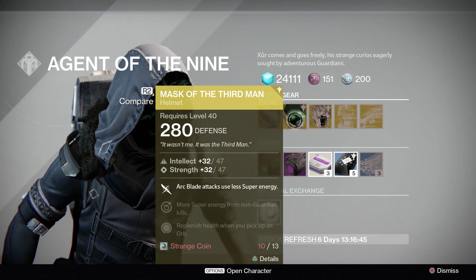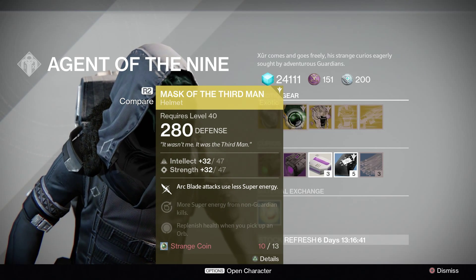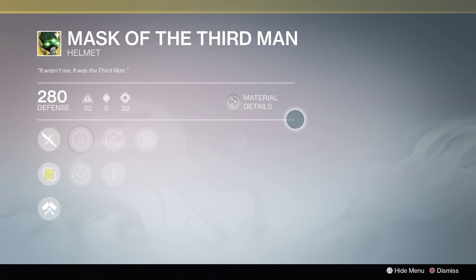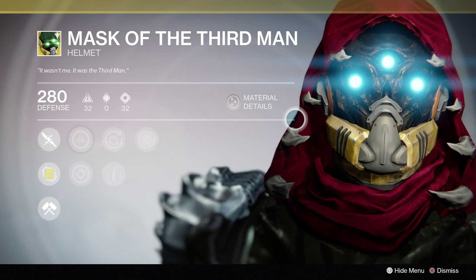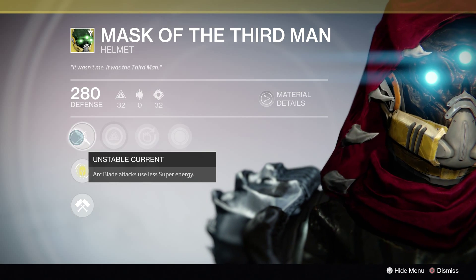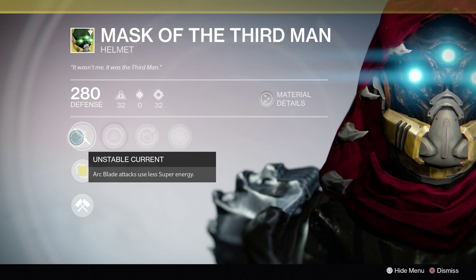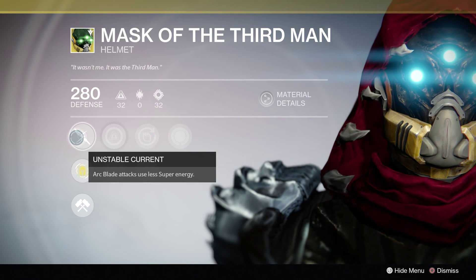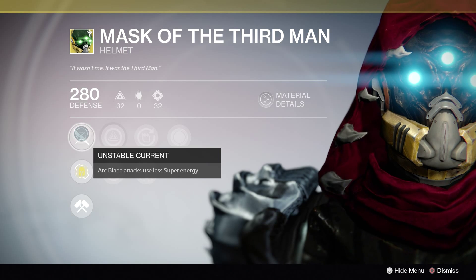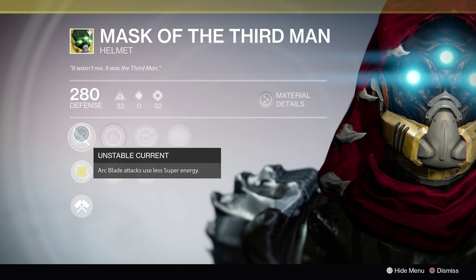Hunters — something that's probably becoming a little bit more redundant nowadays — but we have the Mask of the Third Man for all of you wonderful Blade Dancers still out there. Unfortunately, it seems like people are going to be either using Golden Gun Gunslingers or Shadowshot Nightstalkers. We've got Unstable Current, so Arc Blade uses less super energy, meaning you can do more swipes and awesome things.